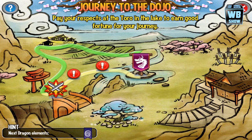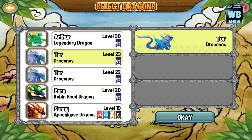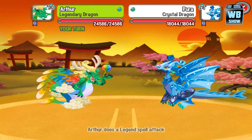Moving along in the battle section, the next battle is going to be a legendary type dragon, as you can see at the bottom. It's going to be a relatively difficult battle depending on your dragons. If you don't have a legendary dragon it might be a bit difficult, but we're going to start battling. I'm going to send in our legendary dragon. They are weak against legendary type attacks, which is great.